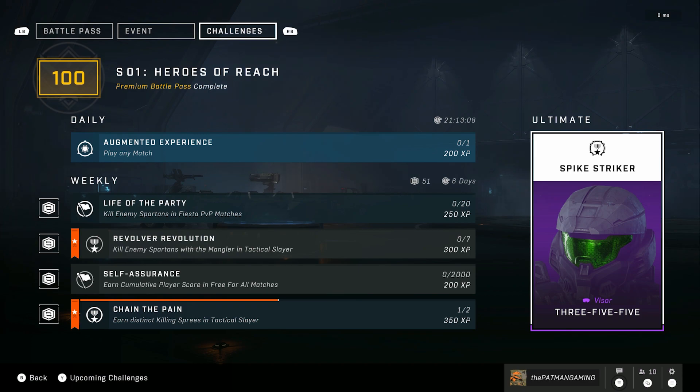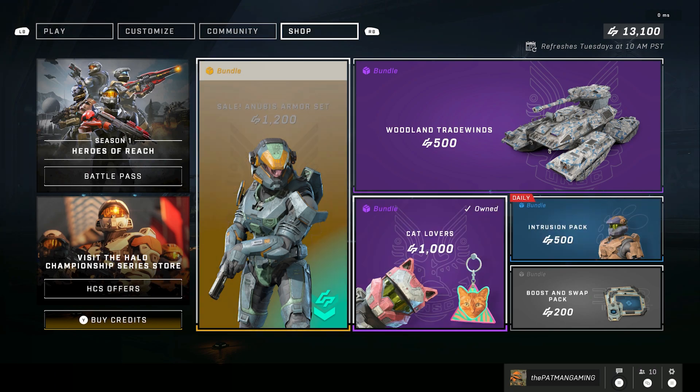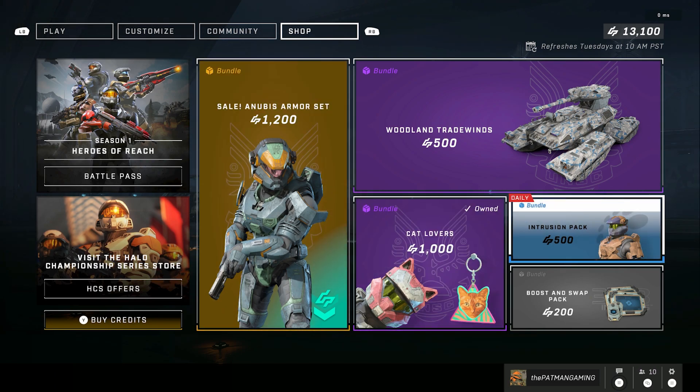However, the store items are not tied to the Tactical Ops event like they were with the Tenrai event. You're not going to get anything exclusive there, since this Tactical Ops event is basically for Mark VII stuff. You can score those cat ears if you want to purchase those — there is some cool stuff in the store, but it's not tied to the event.